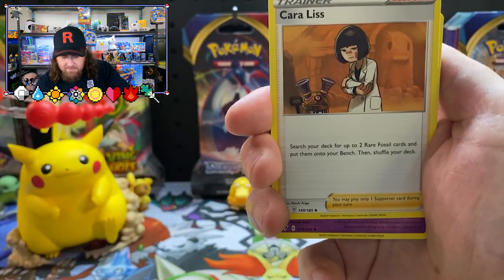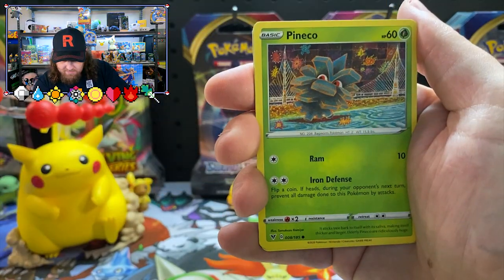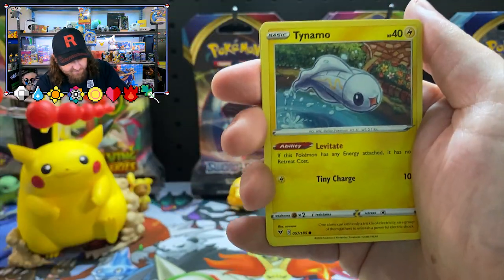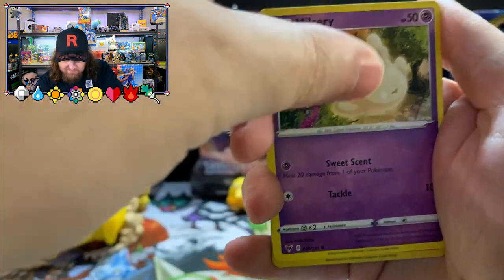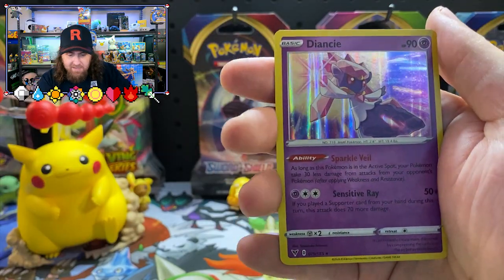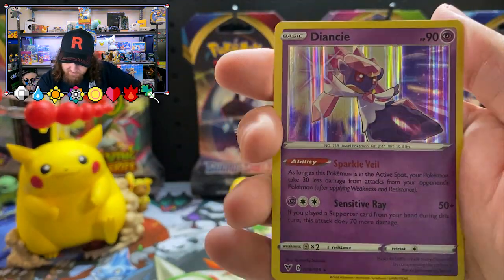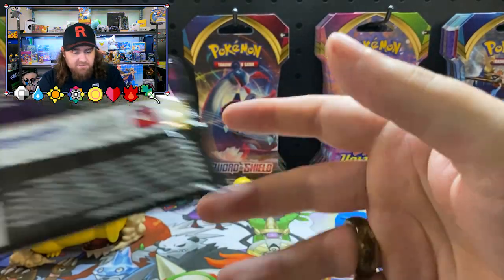Dusclops, the old Pinecone, Clefairy again. Look at that — getting slung forward there, beautiful reverse holo. What have we got for the last card? Not too bad, not too bad. It's quite beautiful, but it's not what we're after. We are after that Rainbow Pikachu — well, any kind of Pikachu will do. I think there's a few in this set.